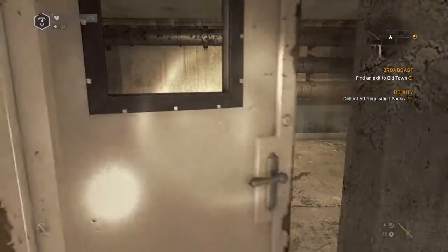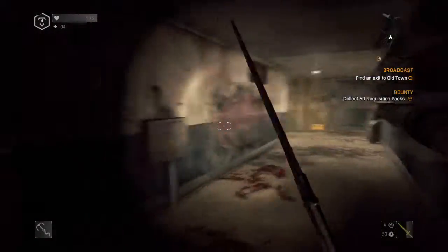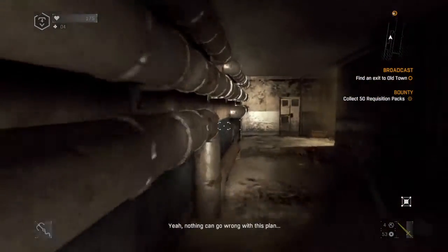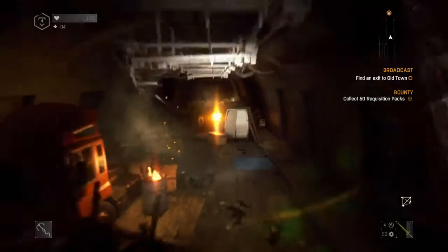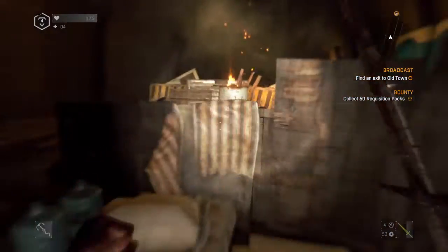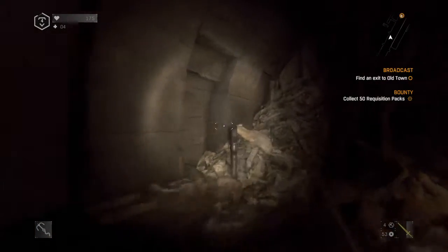This is the door you have to go through. You go through this door, go down this hallway, ignore that, keep going, and then you go through here. Now we're gonna go this way.